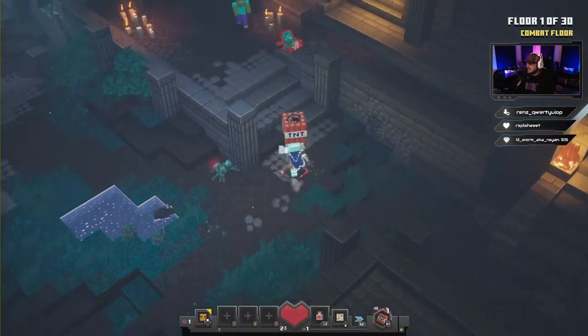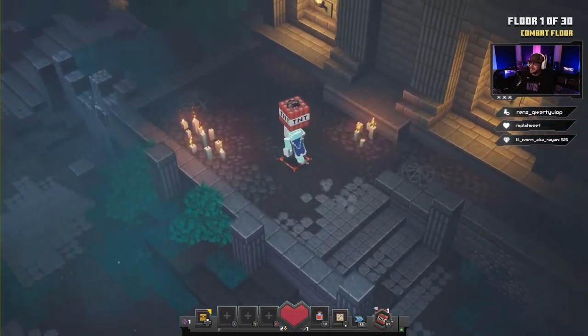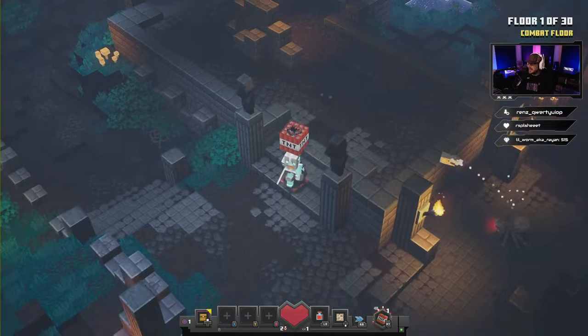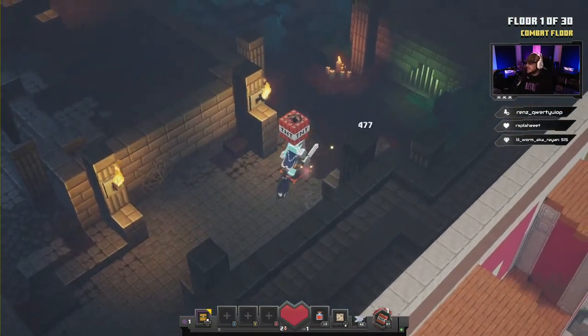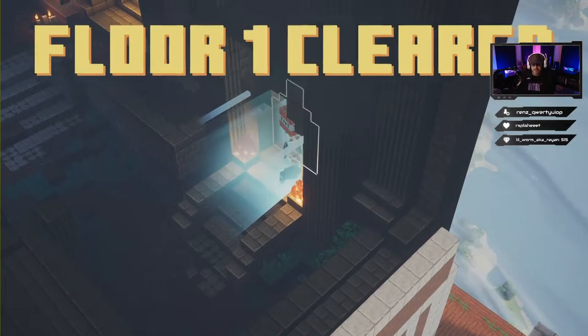We're gonna get through here, beat up these spiders and zombies. There's always one hiding somewhere — there he is, get out of here you little spider. Let's get through; we're going into arguably the harder of the levels here.